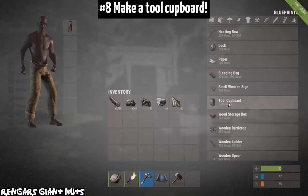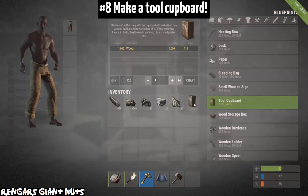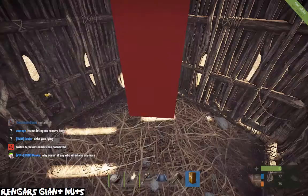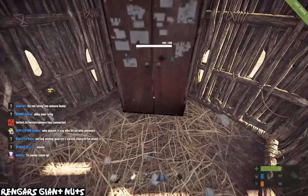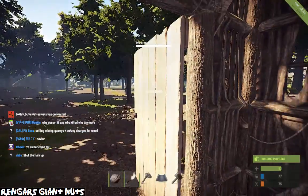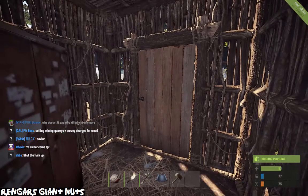Now number eight, you need to build a tool cupboard to stop anyone from building next to you. This is incredible to your success in this game. Put it in the corner, put it somewhere safe, and authorise it. Once authorised, you're the only one that can build in that area and you're going to be safe and secure from anyone raiding.